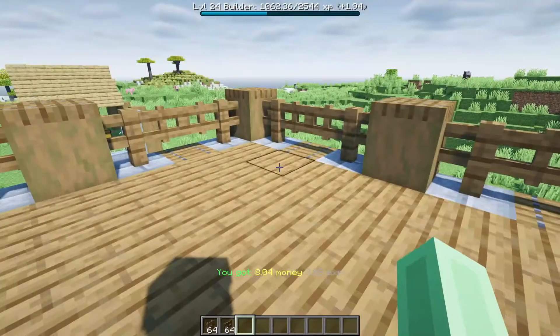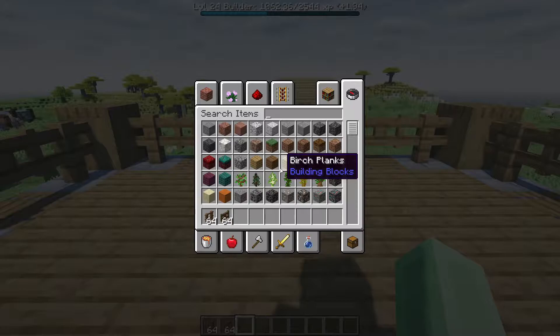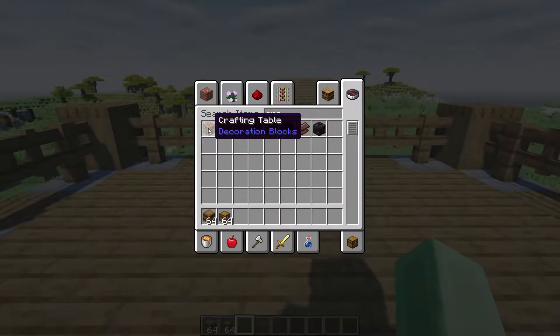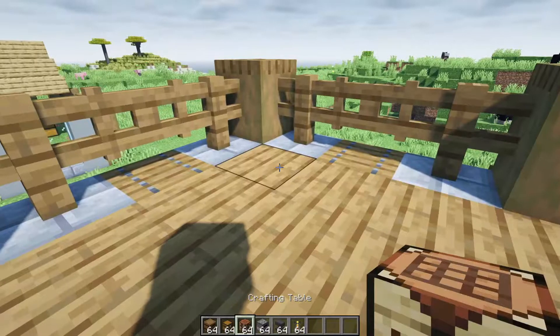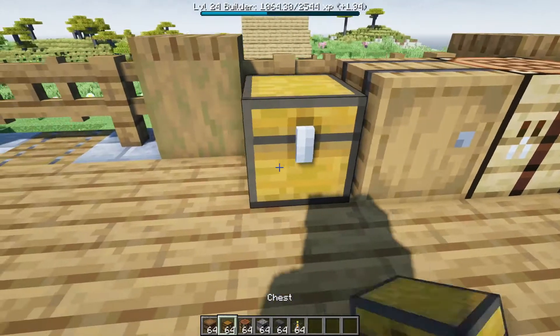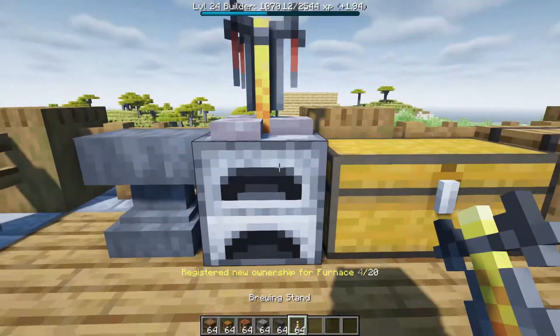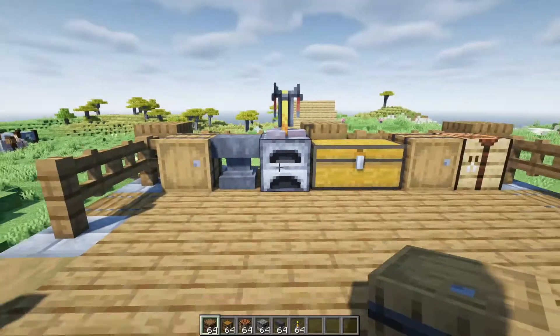Now we can go ahead and put in some things that we might need. Go ahead, grab some barrels, maybe some chests, a crafting table, a furnace, a brewing stand, and an anvil. Place the crafting table in the corner with a barrel and then a chest. Place a furnace, an anvil with a brewing stand on top of the furnace, and another barrel, just like that.